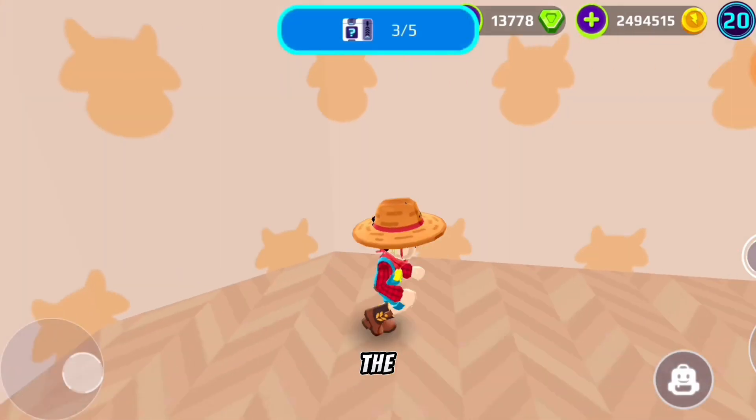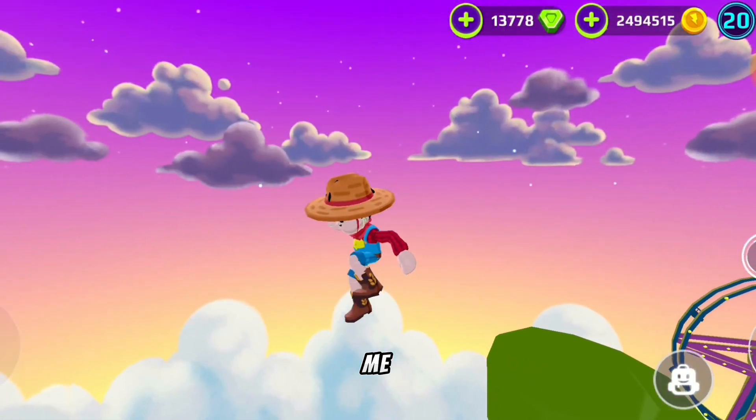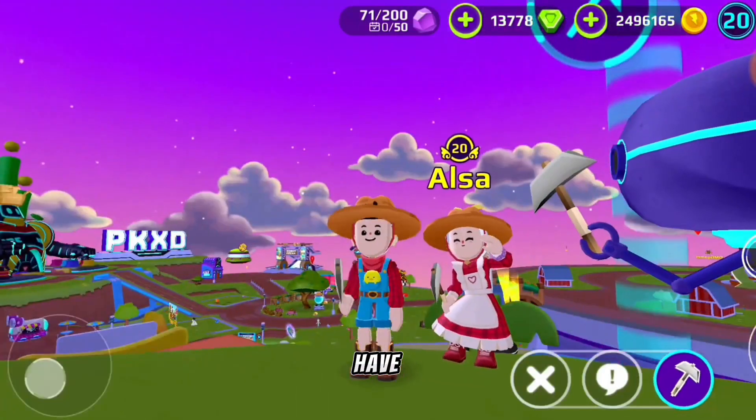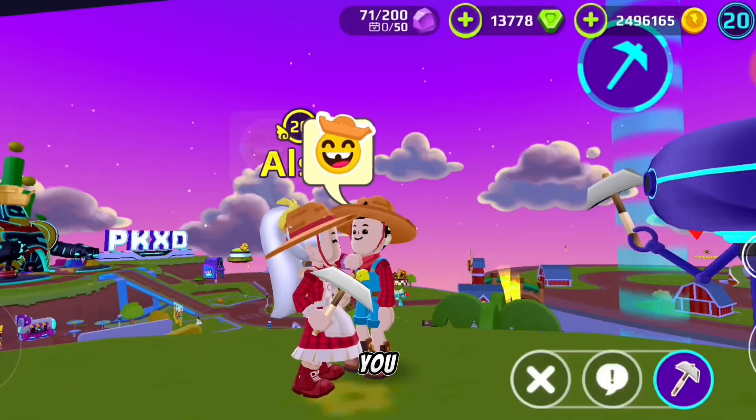Let's go to the fourth surprise box location. The surprise box is hidden here — follow me, you can see the surprise box. And now we have the last box. Let's go — you have to take a pick and you have to mine.